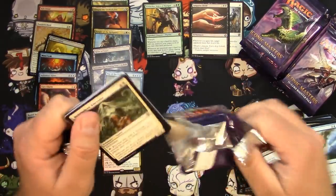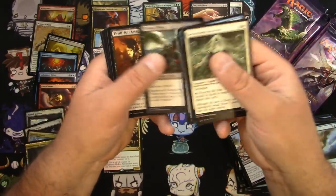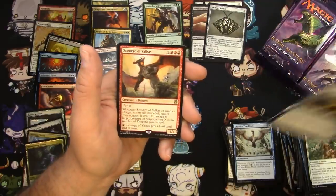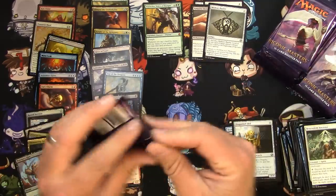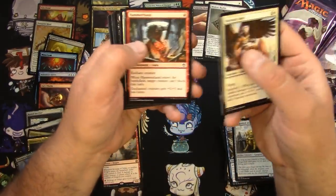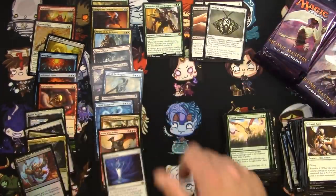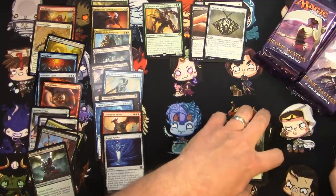Coming apart in pieces here. Mana Leak, Veteran, Worm Axe, Thrill-Kill. Mirari's Wake — very nice uncommon, love the Apocalypse symbol right there in the middle. Pull that one. Scourge of Valkas — that's okay. Butcher's Glee. Jace's Phantasm was good in standard as an uncommon but it's calmed down quite a bit. Serum Powder — that card is taking off with the spoilers from War of the Spark. Eternal Thirst.